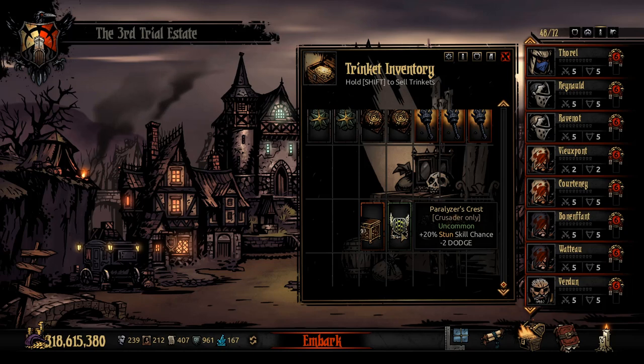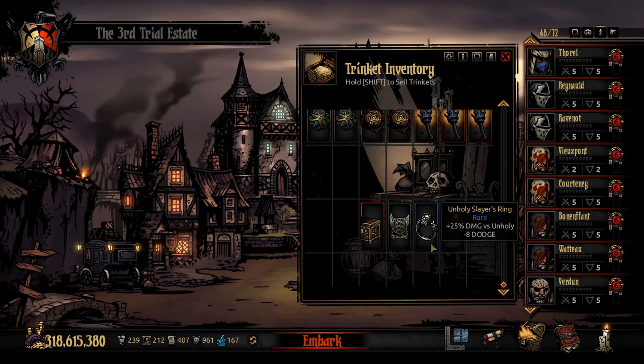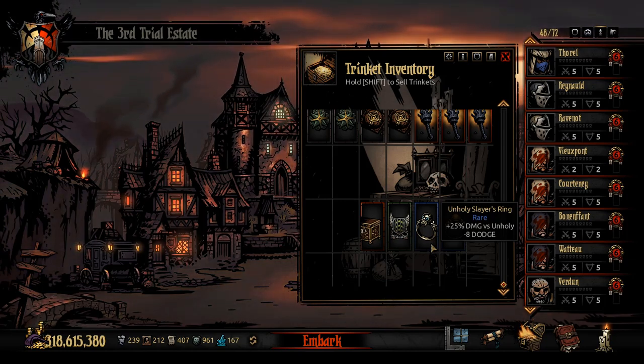The Unholy Slayer Ring is my cheese trinket — you don't necessarily need more unholy damage, but it really makes him a soul crusher for anything unholy. It helps offset Zealous Accusation's -40% damage modifier, and stacks beautifully with Holy Lance. Criticals can start ranging to 40 to 50 damage. It's a fun extra-damage item specifically for the Ruins, or for a certain unholy boss in the Cove who the Unholy Slayer's Ring can make quick work of.